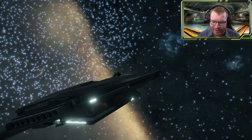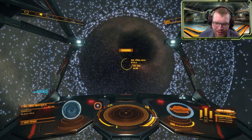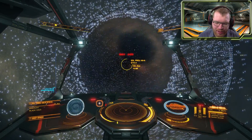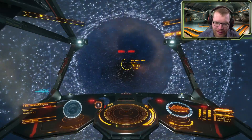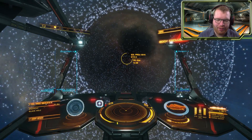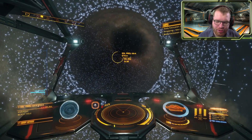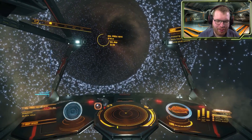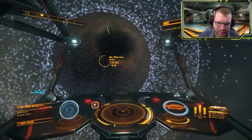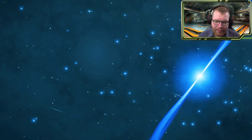I wonder what happens if we try to FSD jump into it — maybe it'll just drop us out immediately as we hit the exclusion zone, or maybe it'll jump us a little bit closer forward. Okay, it doesn't. I was hoping we'd be able to do a small jump forward and actually get inside the exclusion zone, but it didn't allow that. It seems like it really is a hard cap and you can't get any closer.